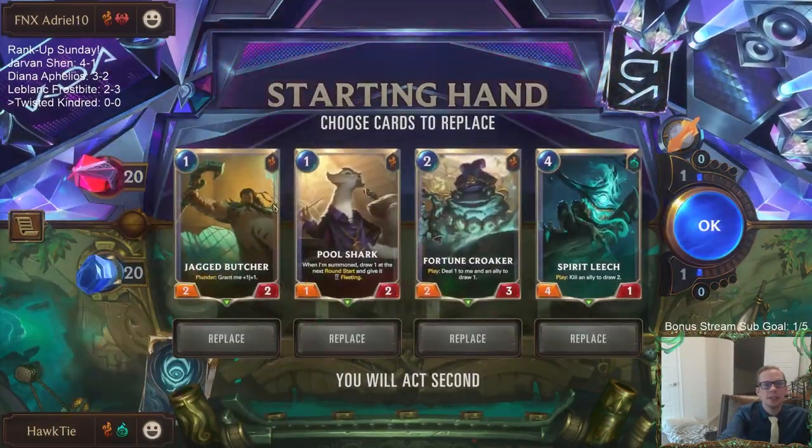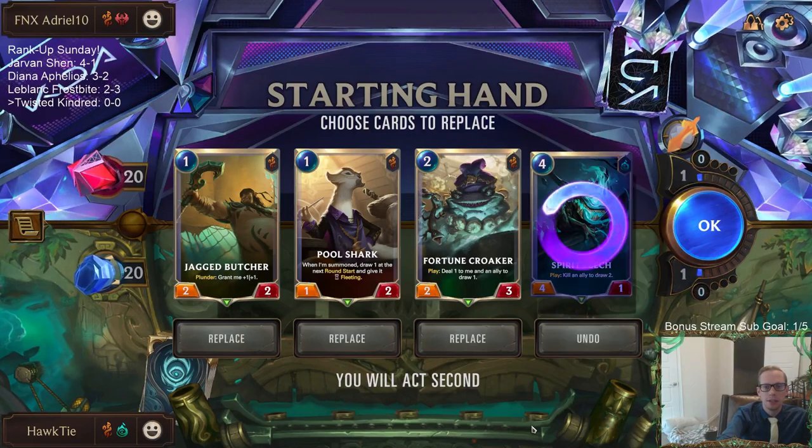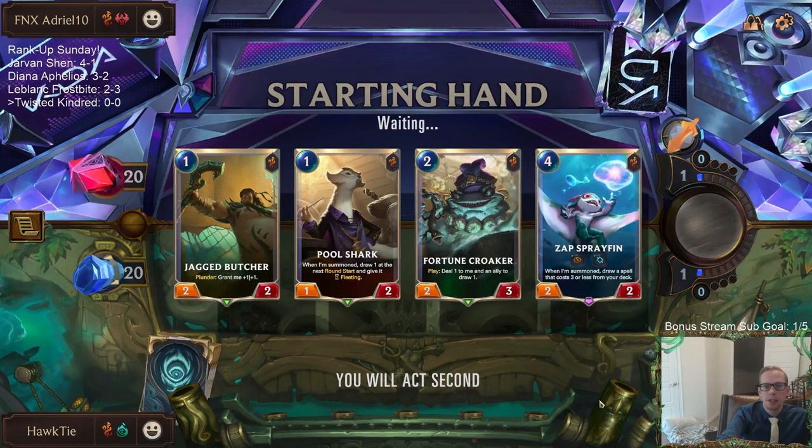We've got some aggro — Misfortune Gangplank. We'll mulligan the Spirit Leech and keep the rest. We want to keep all these lower-cost cards.